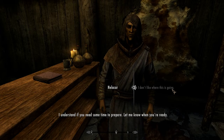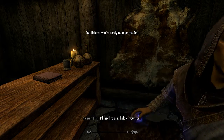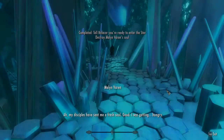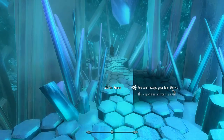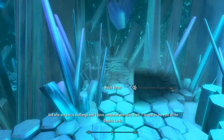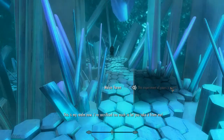Let me know when you're ready. I'm ready. Stand very still — this might sting. I'm basically dying, right? Inside the star, Malin speaks: 'My disciples have sent me a fresh soul — good. There's something different about you.' This experiment of yours is over. 'And who are you to challenge me? I have conquered mortality itself. I've spat in the eyes of the Daedric Lords. This is my realm now. I've sacrificed too much to let you take it from me.'